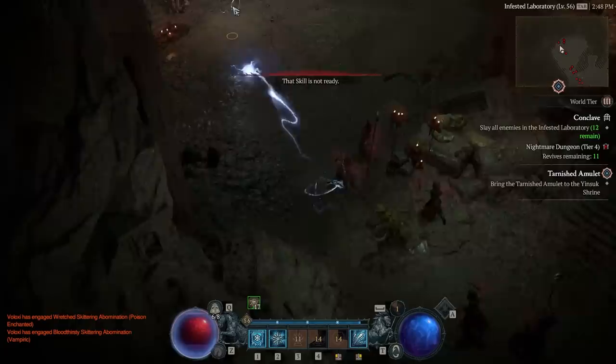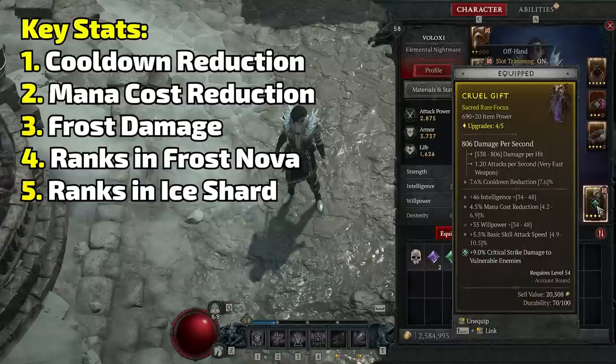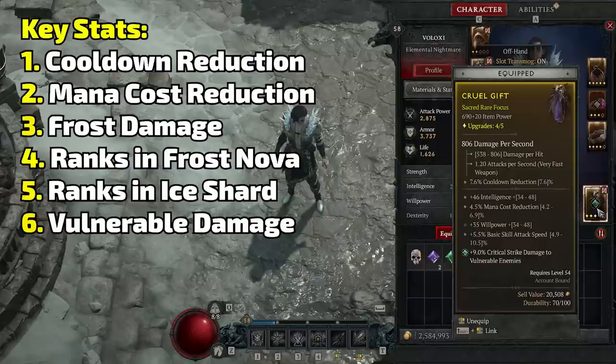After that you just want to go for Ice damage, things that give you extra ranks in Frost Nova, vulnerability damage because when you freeze them you make them vulnerable. Anything that increases your damage, increases barriers, things like that. But those two — mana reduction and cooldown reduction — are what you should be rolling for. Everything else like intelligence and willpower is just nice to have.